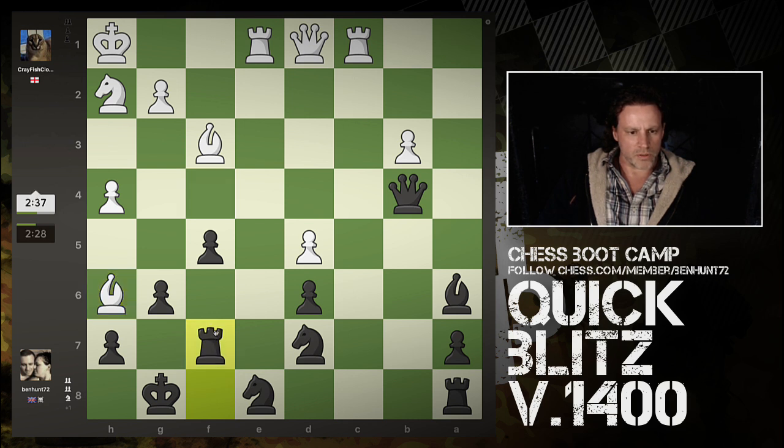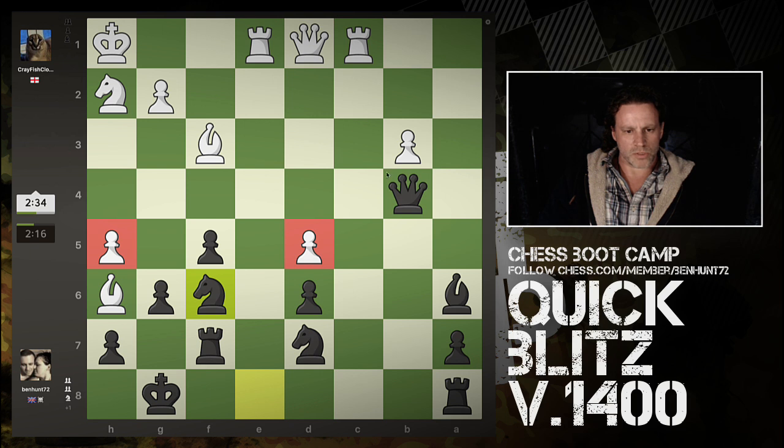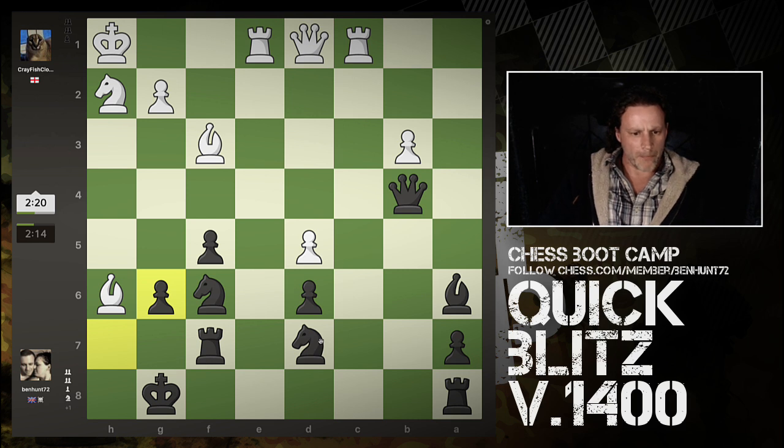Straightforward. Now I've got Qxh4. Pin the knight - any point in that? How about knight here? Hitting two pawns. This one's defended by the queen. Have a rook here now. Sharp game. Knight there is a good outpost and improves.